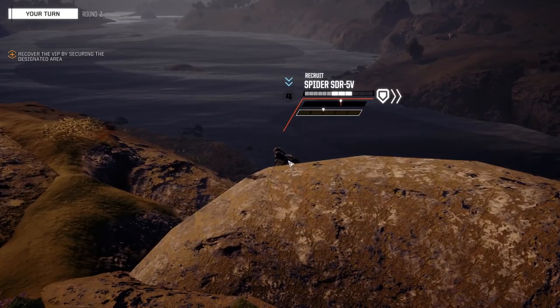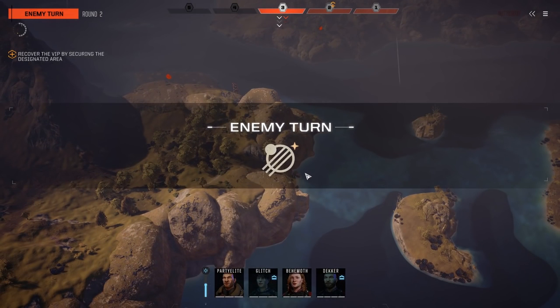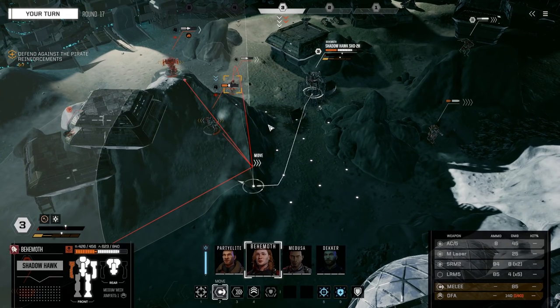Line of sight also comes into play at closer ranges in a few different ways. When giving a move order, there are a few types of lines to consider: straight red lines mean there's a direct line of fire; arced red lines mean there is an indirect line of fire; red lines that change to a deeper red halfway down the path with a little red eye indicate an obstructed line of fire; white dotted lines mean there's line of sight but none of your weapons can hit the target from where you're about to end up; and a red eye above an enemy mech means it can see you. Keep all of this in mind alongside turn orders to make your moves.